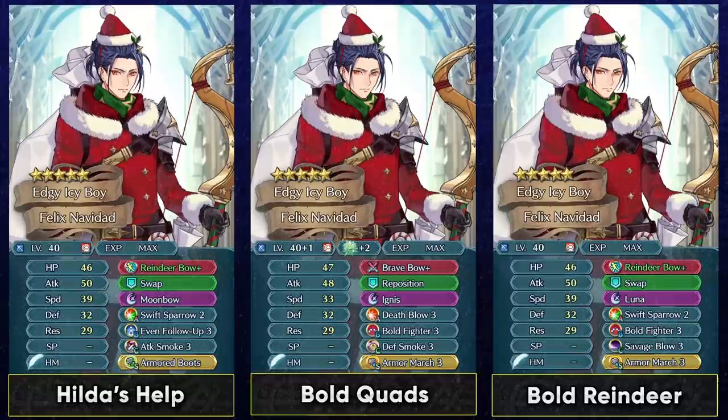Even though Felix has high speed, with Brave Bow and Bullfighter you're not really making use of that speed except for getting through Wary Fighter on slower units. Bullfighter is there for the special acceleration to trigger Ignis, and he can be a pretty powerful unit even on low merges. At low investment he's not going to be able to double many of the faster units, so Bullfighter can definitely help with that, and you could run a special like Luna.